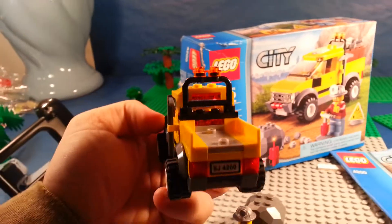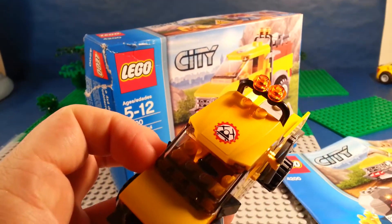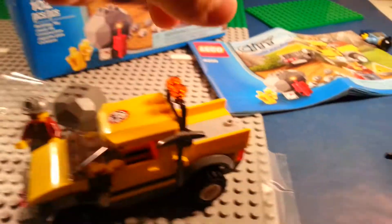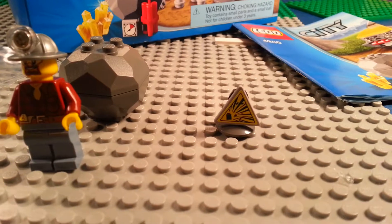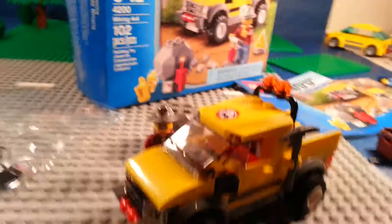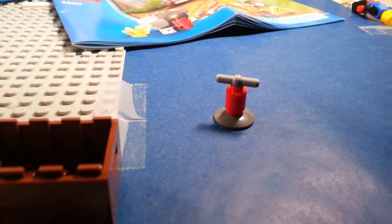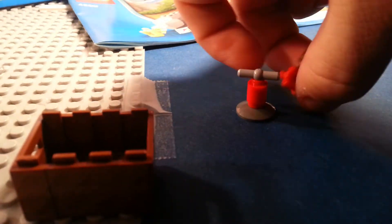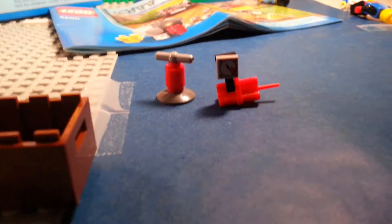I wanted it because, you know, it's a truck. It came with three stickers — there's one, two, and the other one right here on the side, a blasting zone sign. You also get a mining axe, two doors, a little box, a detonator, and dynamite with a counter on it.